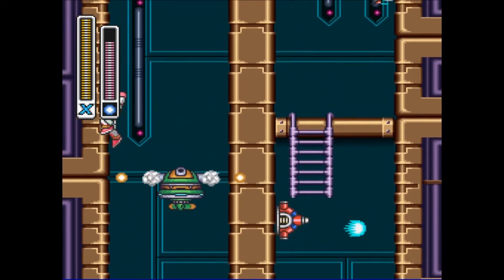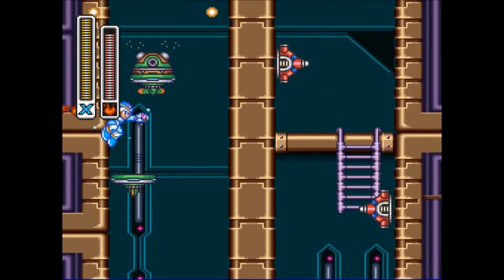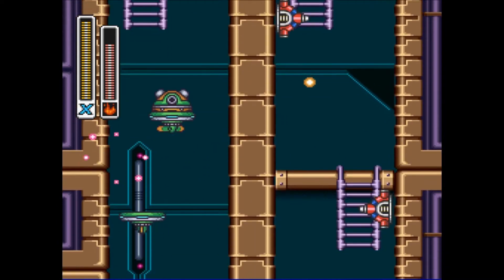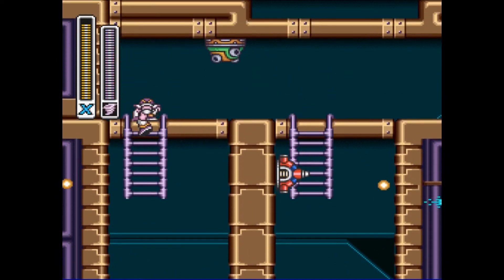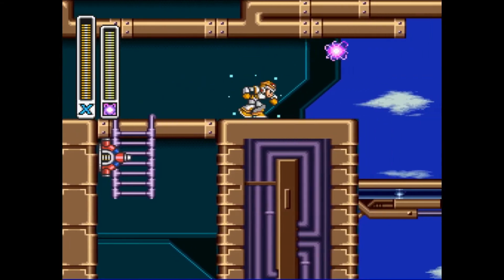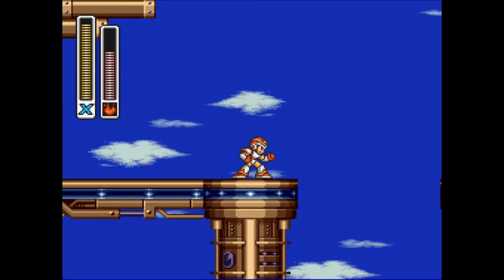When you use that, it becomes a shield that will burn itself if you hit an enemy. That's the Flame Mammoth's power - it's actually more useful as a flamethrower, I'll be honest. I've shown you Storm Eagle's. It's time to use Sting Chameleon's power, because, speaking of Storm Eagle, here we go.